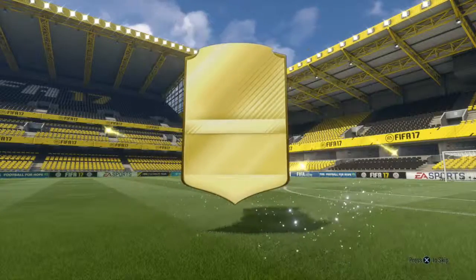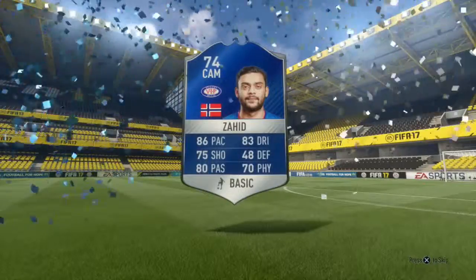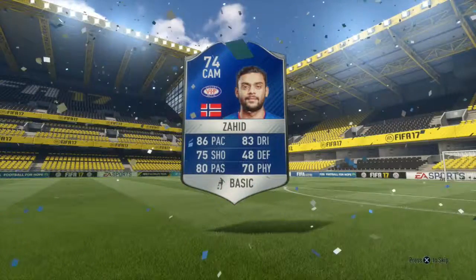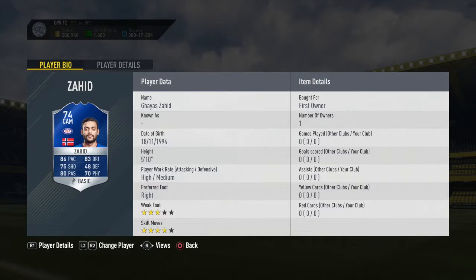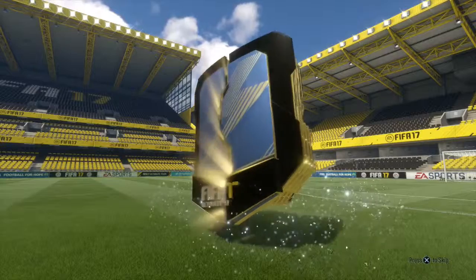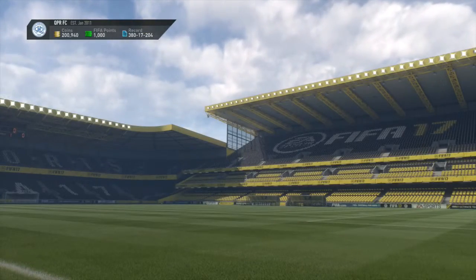Some of those packs I'm going to be using for these Team of the Seasons - the chance of getting silver ones, because some of them are like Electron packs. Here you see we get our first silver Team of the Season - Zahid. Zahid is actually so, so good. I was playing some games earlier and he's one of my super subs that I bring on. His skill moves are so, so good and actually he can finish, he can score some great goals. Looking at his stats: 86 pace, 83 dribbling, 80 passing, 70 physical, and 75 shooting. It's a bit of a shame he's not in a great league or at least a league I would necessarily use, and him being from Norway makes it a bit tricky to do hybrids with him.